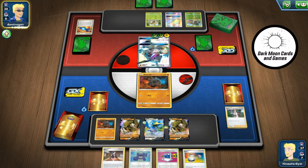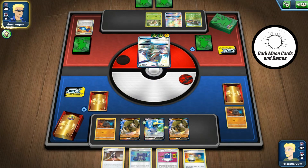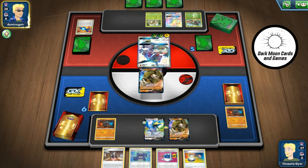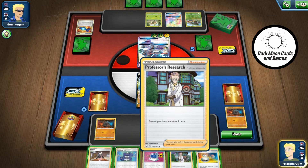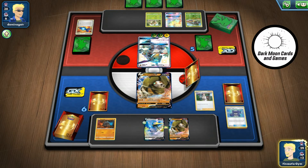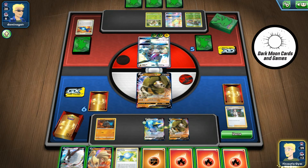It doesn't do a huge amount of damage at the beginning, but enough to take out my Rolycoly. And again, if I'd hit the energy I could return knockout Sandaconda this turn. Looks like we're just going to keep on drawing Professor's Researches and dig a little more. Rare candy and no Coalossal.